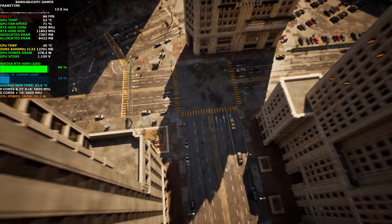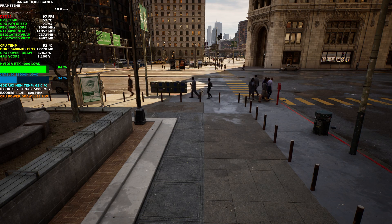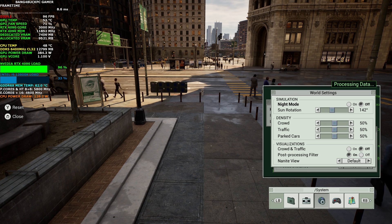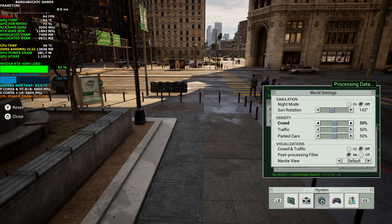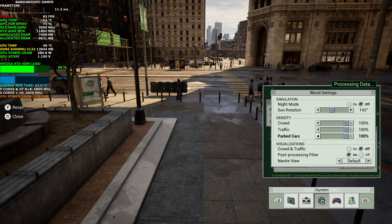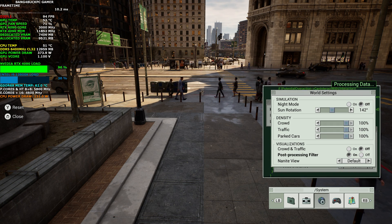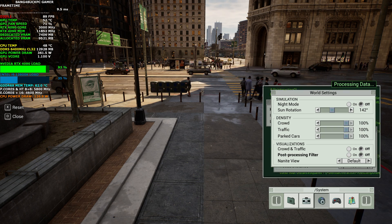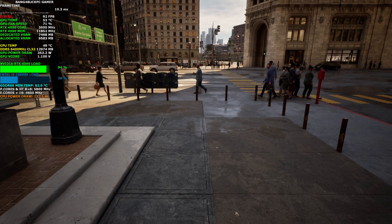I'm going to switch to night time. What I'll do as well — which I forgot to do — is toggle a few more settings. You can toggle how much crowd, people, and traffic there is. I want to put the crowd to 100%, put the traffic to 100%, and put parked cars to 100% — just to completely overload this — and I want to turn off that green post-processing, that Matrix filter, and see how much that affects performance.